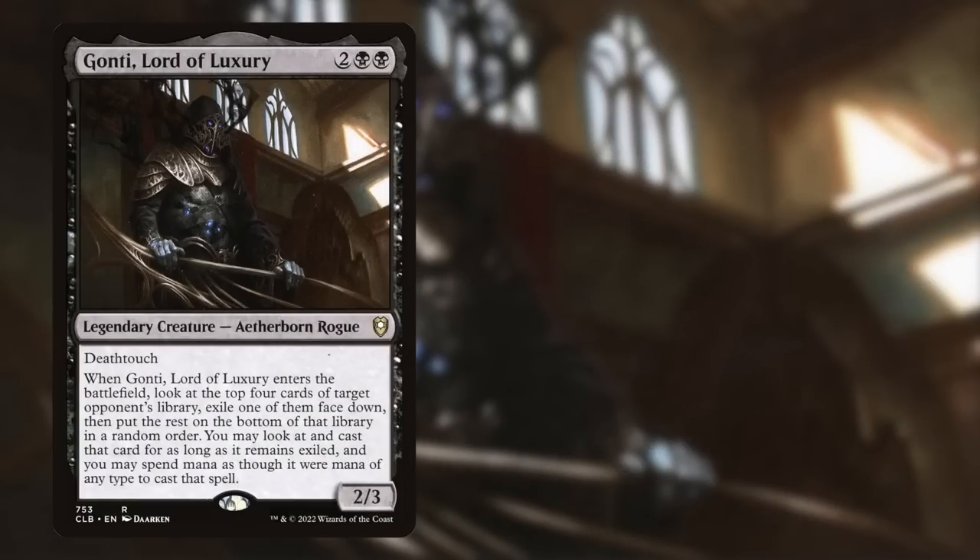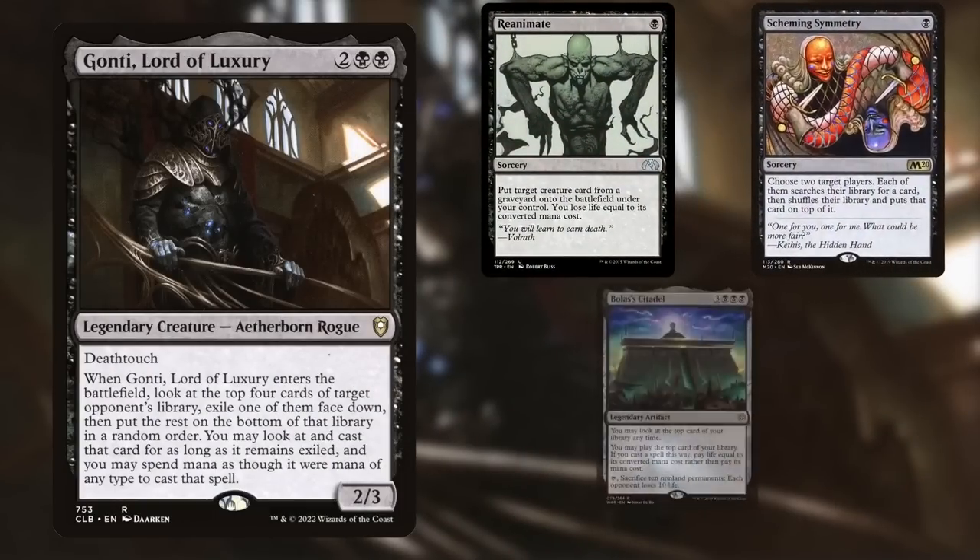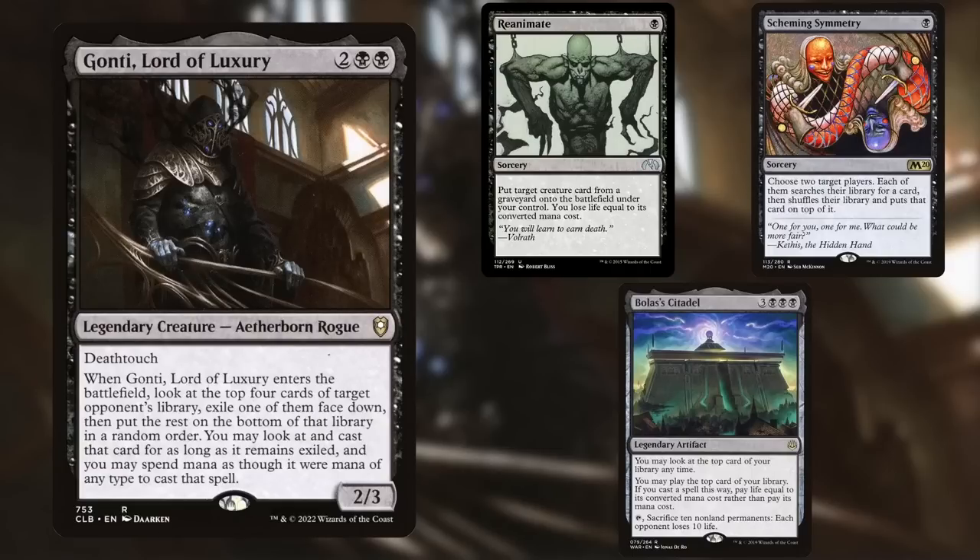In the third spot, we have Ross playing Gonti, Lord of Luxuries. This is Mono Black Citadel combo — a slower combo that aims to use Bolas' Citadel, Aetherflux Reservoir, and Sensei's Divining Top to generate infinite storm and life to shoot opponents down. It relies on a sub-package of reanimation and other cool effects to turn Gonti's ability to steal a spell off the top, gaining card advantage while hopefully snagging win cons from opponents.